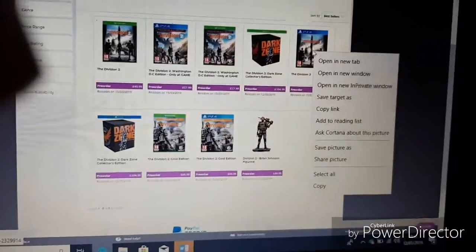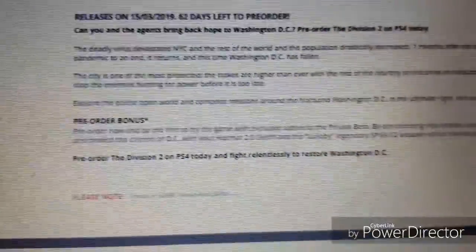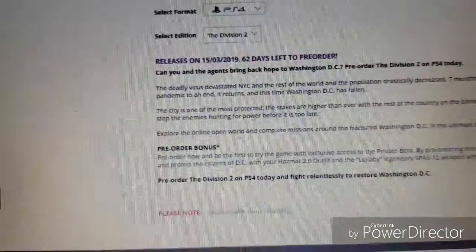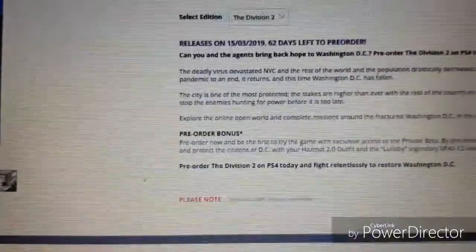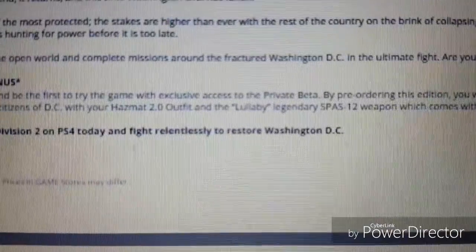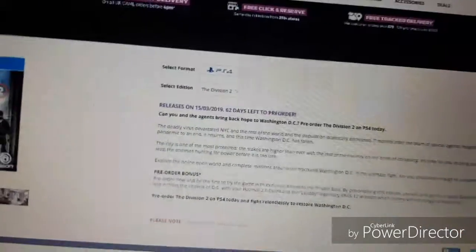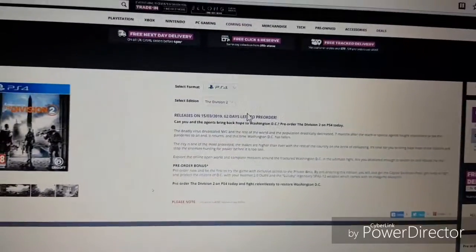So the Standard Edition — you don't get anything extra with the bone edition, you do get the game at the normal price, but when you pre-order you do get the player beta and the Hunter's suit. You also get access to the Hunter's suit 2.0, the Legendary Splashdown Shotgun, and the Rebel Legendary Defender Pack. That does cost 50 pounds. So yeah, that is the Standard Edition for PS4 and Xbox One.